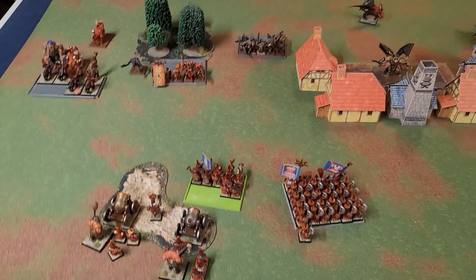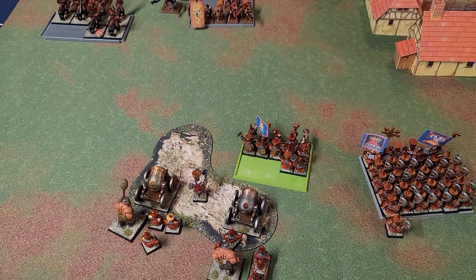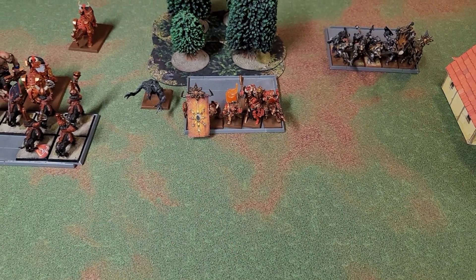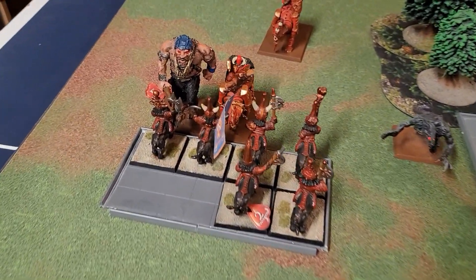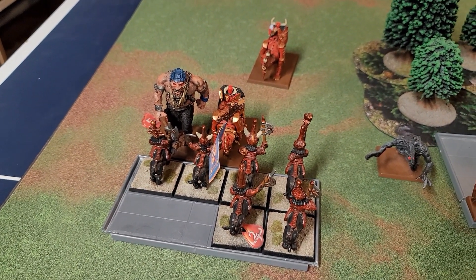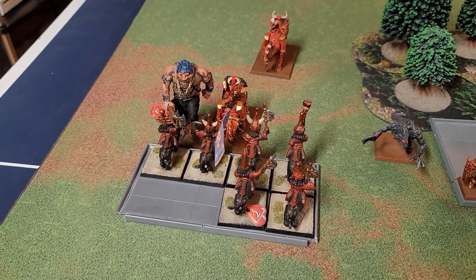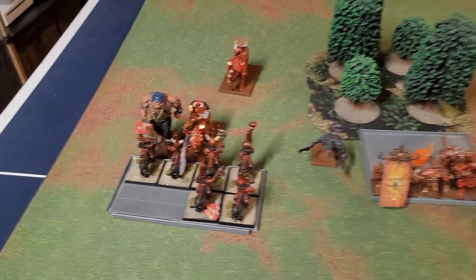End of turn two — still a pretty tight game. The Chaos Dwarf magic was still a bust; we can't seem to get more than four power dice, but shooting is still dead on. A direct hit on this unit left them quaked, killing nine. The Bull Centaurs tried to blow through the Giant, doing five wounds, but the Giant held. Then the Skullcrushers came in, and together the Giant and Skullcrushers did eight wounds to the Bull Centaurs, but the Centaurs held and killed off another Skull Crusher.